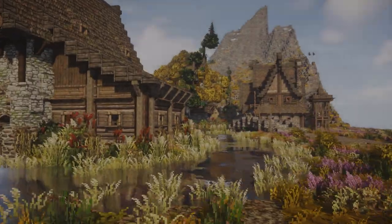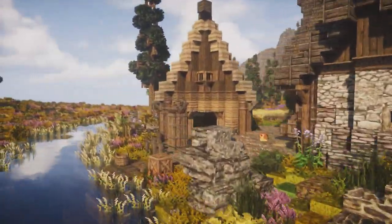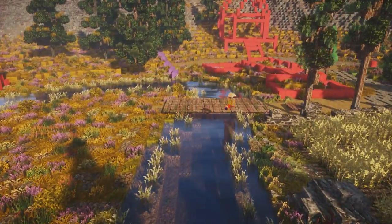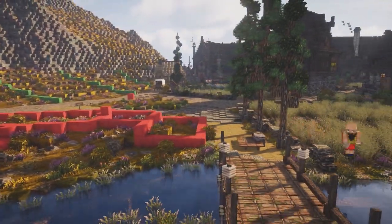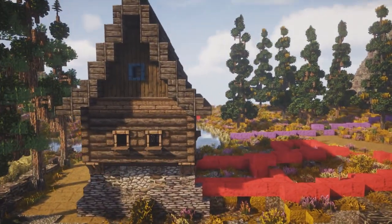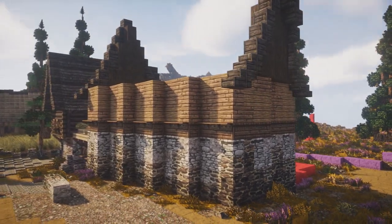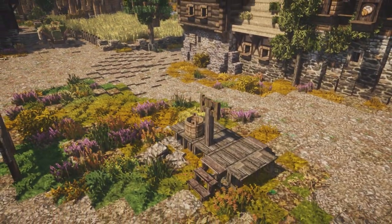Hey guys, Vigoman here and welcome back to another episode of Dahlbeck — this is episode 3 and today we are gonna finish the entire village. If you enjoyed today's episode please hit that like button and consider subscribing. As mentioned, today we are building the rest of the village which contains a bakery, the feast hall, and some kind of temple — it's kind of combined, it's gonna look pretty cool. We're also doing a lumber mill, which is the main feature of Dahlbeck — basically the entire village is built around the mills and providing the capital with lumber.